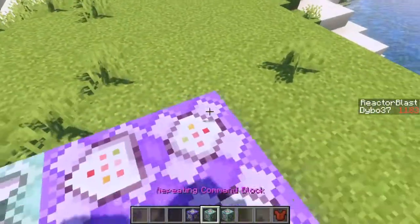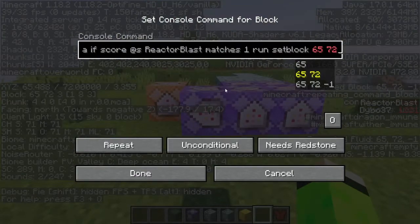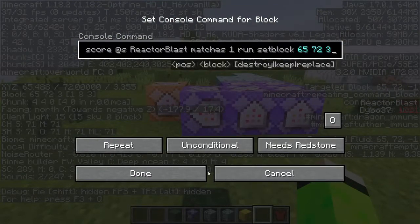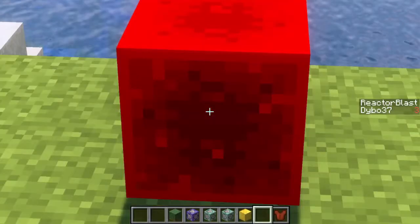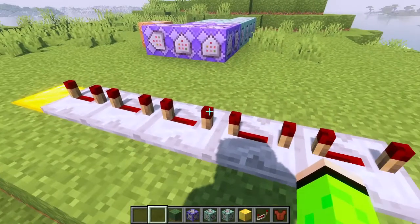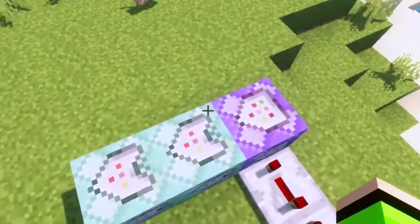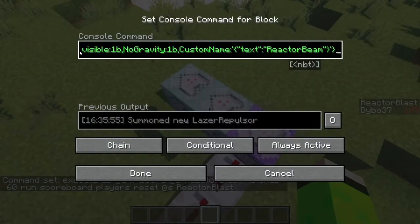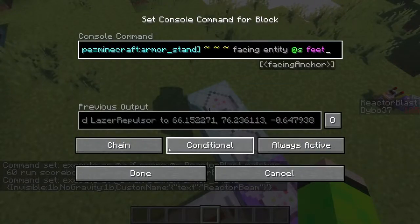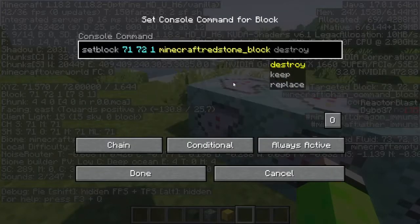This command checks if the reactor blast has started, then I use 'setblock' at the coordinates of this redstone block. When you sneak, it activates. Seven repeaters seems to be the right timing. One command resets the reactor blast, another summons an invisible armor stand named 'reactor beam' in front of you, and another makes the reactor beam armor stand face the player.